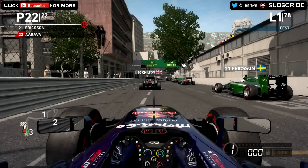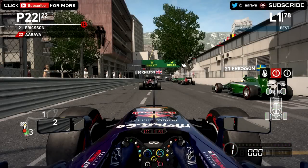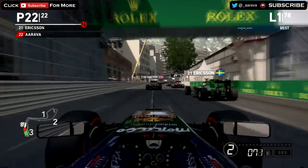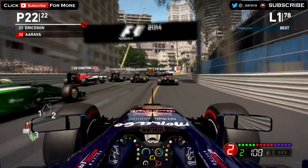Here we are on the grid of the Principality of Monaco, here for round six of our season. Five red lights for the Monaco Grand Prix — 78 laps ahead of us — and we are off. We're going to have to be very careful into the first corner, obviously on the street circuit of Monaco, a very tight circuit — we're going to have to be very patient here.